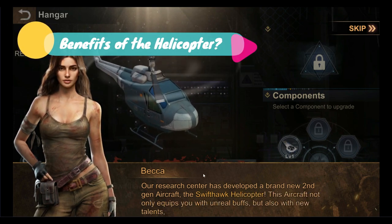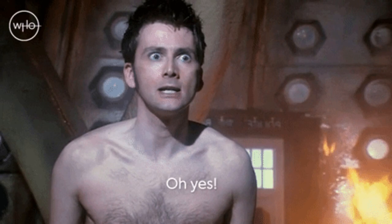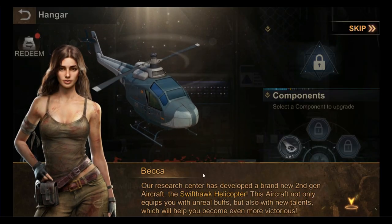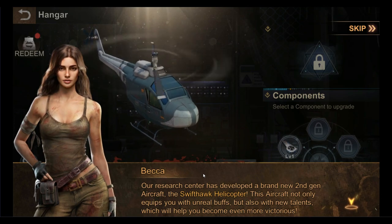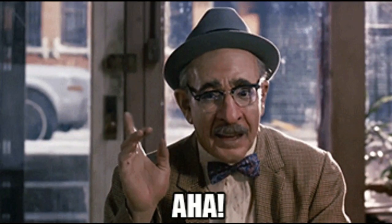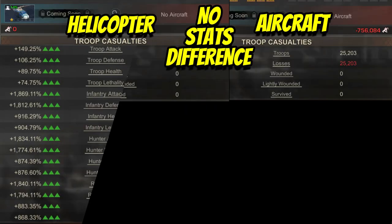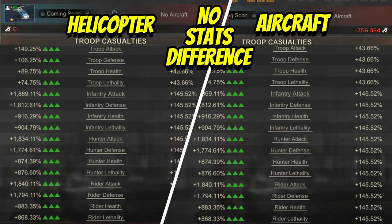Do you remember how useless your second march was following the release of the aircraft feature? Well, one immediate benefit is that your second march would finally be able to be worth something going forward, both in SvS or capital and in Reservoir League. Based on my testing, you will get the benefits immediately following the release of the helicopter feature to your state, as long as each of your marches are assigned with an aircraft and the helicopter.